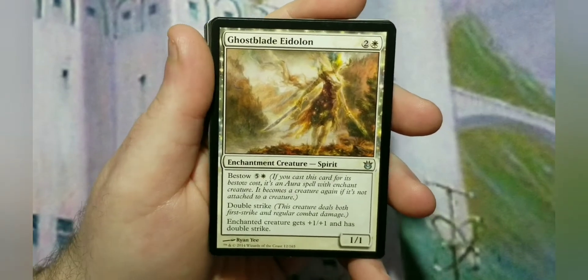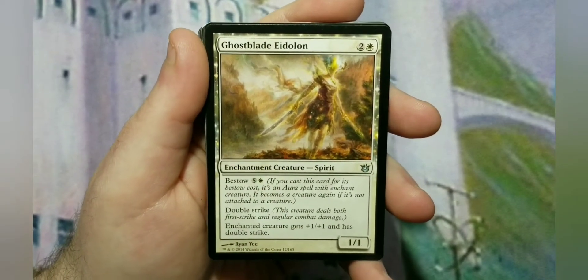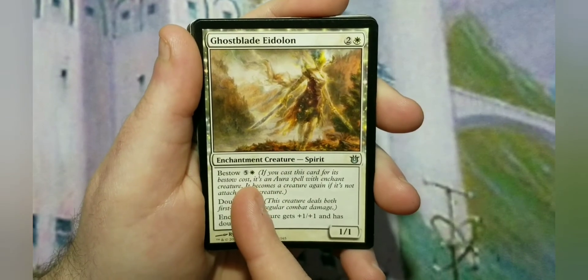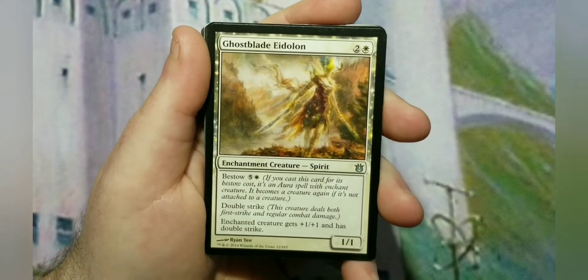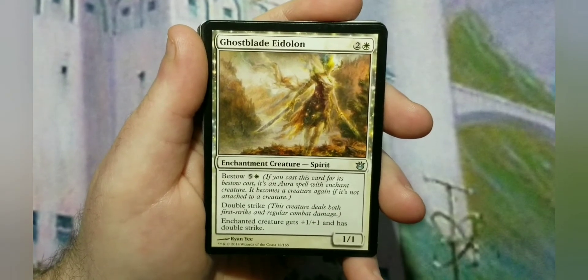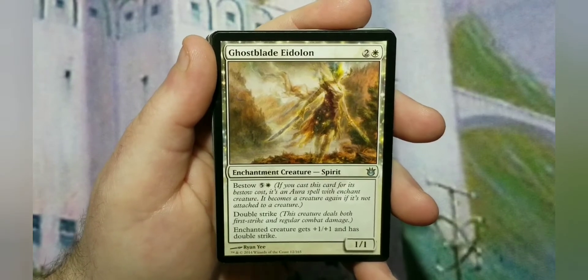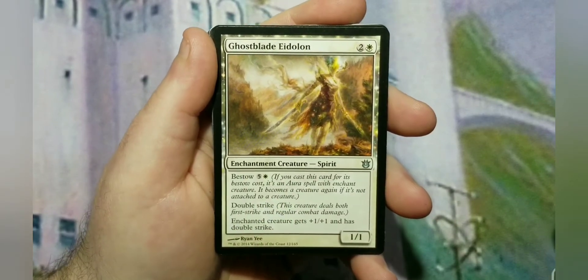Ghostblade Eidolon — one of the cool abilities from Born of the Gods — the Bestow ability. It's a 3-cost 1/1 double striker. Or you can play it for 6, which is steep, but depending on how late in the game you are it could really make a difference. It comes into play as an enchantment — an aura — on a creature, and that creature gets +1/+1 and double strike. If that creature dies, it falls off and becomes the 1/1 creature. That's how Bestow works.